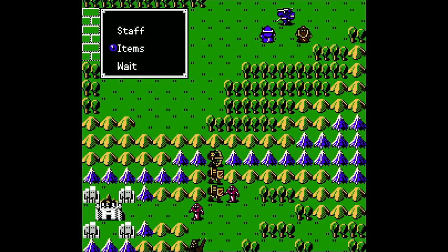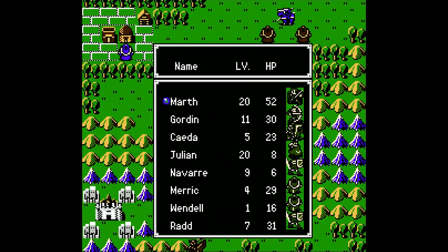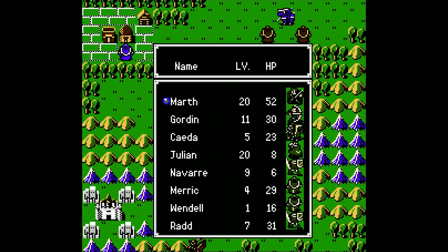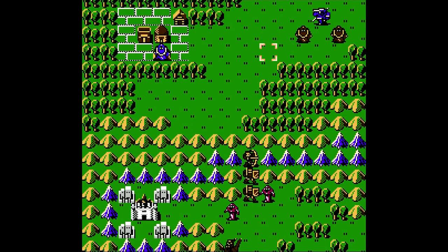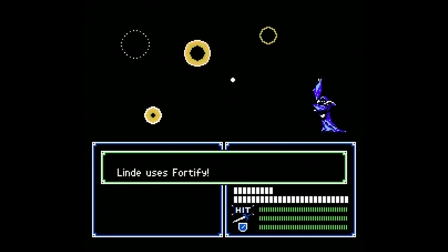I think I do. Lind has one. Navarre and Julian took some pretty big hits there, and Wendell from the geosphere. We might as well use the newer fortify staff — that should enable us to survive.